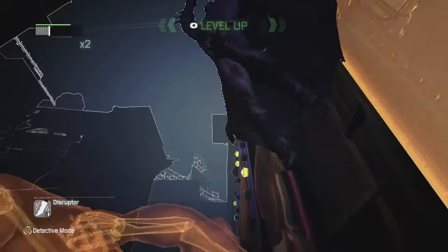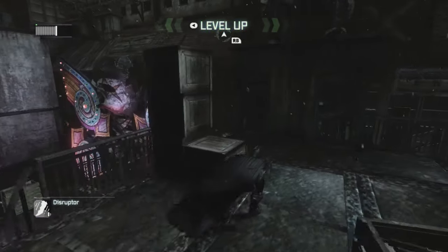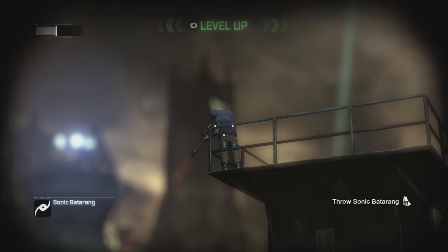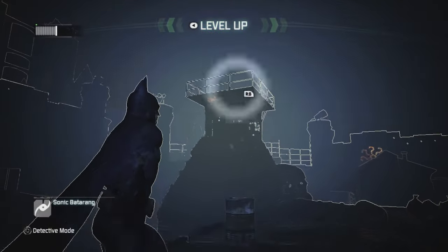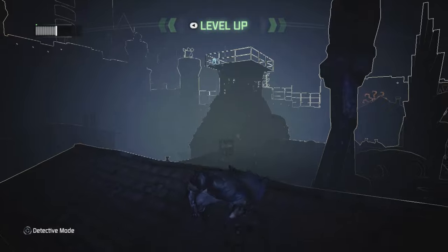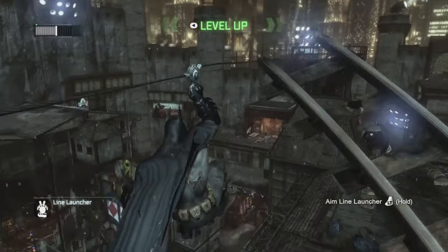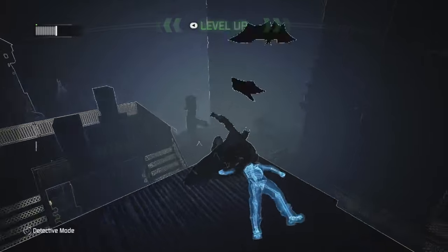I then had to take out the snipers too, so I ran up the same way as before — stairs, vents, rooftop. The tower was just out of reach for just about everything. The sonic batarang didn't take the sniper out, only knocking him down like a regular batarang. Thankfully, I could back-claw him and get rid of his rifle so I wouldn't have to worry about any more shooting. After a bit of experimenting, I found just the right angle to line launch over to him and finally take him out. Then I glided down to the other guy and took him down too.